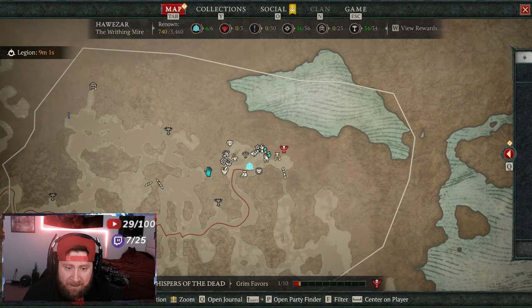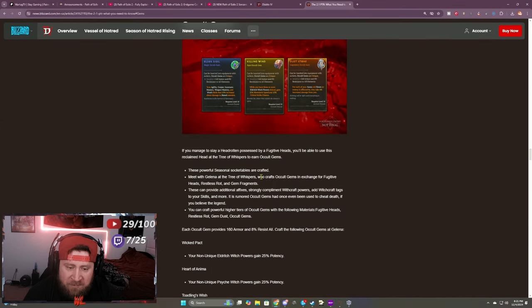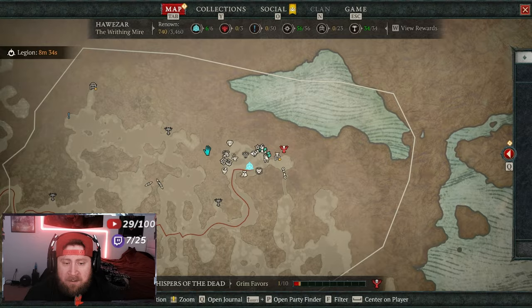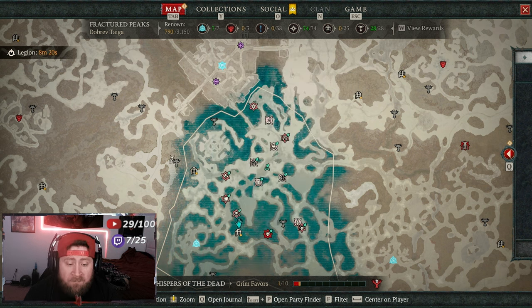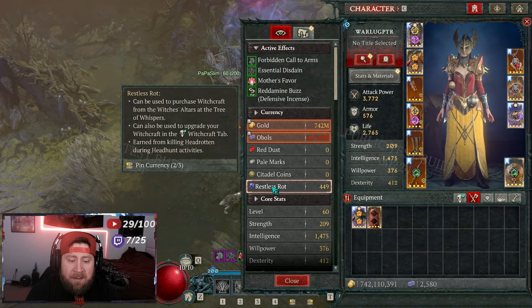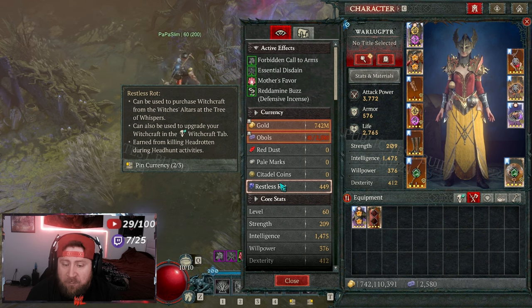Let's talk about how you get these gems. Inside the map, you'll come over to the Tree of Whispers, where you'll find Galena. You'll be able to trade resources with her — she'll craft occult gems in exchange for fugitive heads, restless rot, and gem fragments. In order to get the fugitive heads, you basically just do the new witch tides. There's a very rare chance that the head actually drops, but when you do get it, you can trade it in for these occult gems.